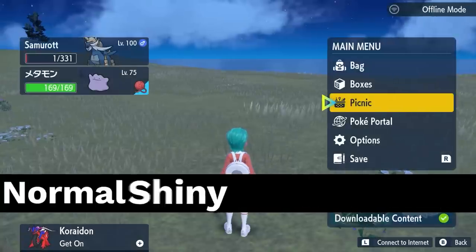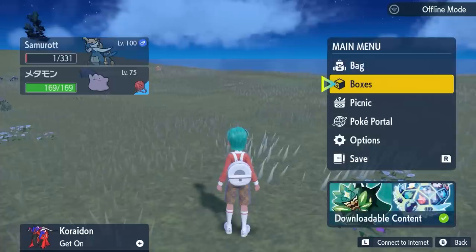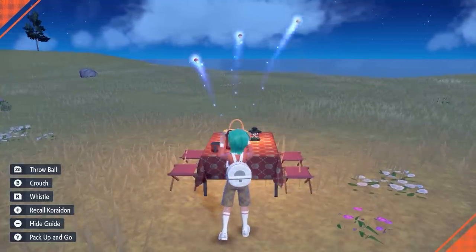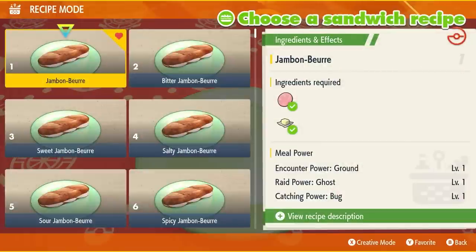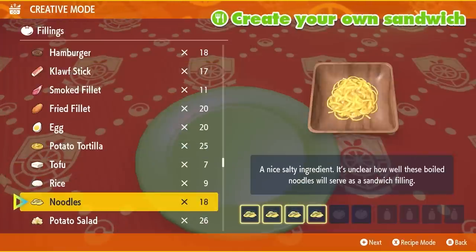Once you have your Ditto and Samurott in your party, make sure to attach a Destiny Knot item to one of your Pokémon to ensure the perfect IVs from your caught Samurott are passed down to the baby Pokémon. Next, set up a picnic. The first thing you want to do is make a sandwich to increase the number of eggs that will appear in your picnic basket.